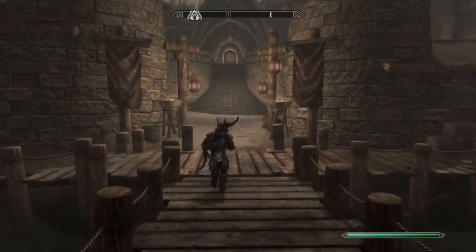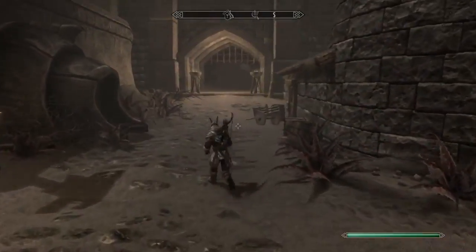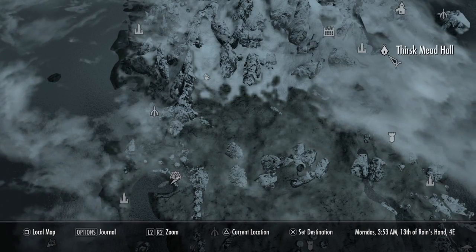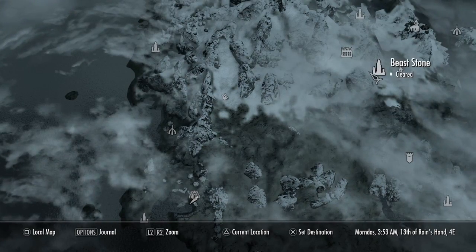Passage over to Solstheim does require the Dragonborn DLC. If you are playing on the remastered version of Skyrim, you will already have this installed. Once you arrive in Solstheim, you will be here in Raven Rock. Where we are traveling today is over to Thursk Mead Hall, which is pretty close to the Temple of Miraak and also the Beast Stone.